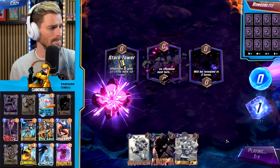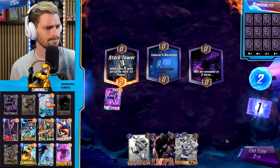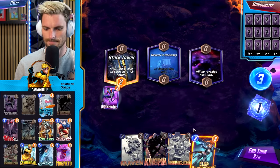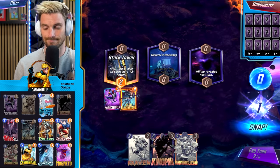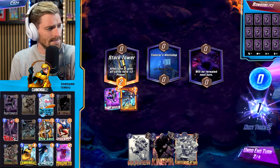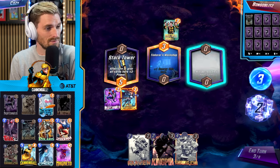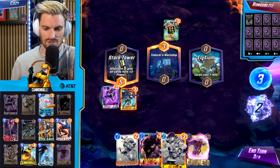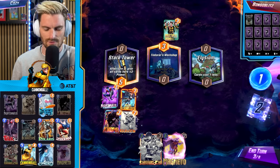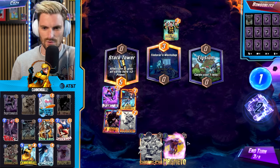Perfect starting hand for the next match — Nightcrawler left side, Craven, and Kingpin. Opening with Craven. Opponent snaps — going Elsa Bloodstone. Probably going Craven then Kingpin mid or right. Multiple Man appears — likely a Phoenix Force deck. We have Shang-Chi for insurance. We like the idea of playing Magneto and going crazy.